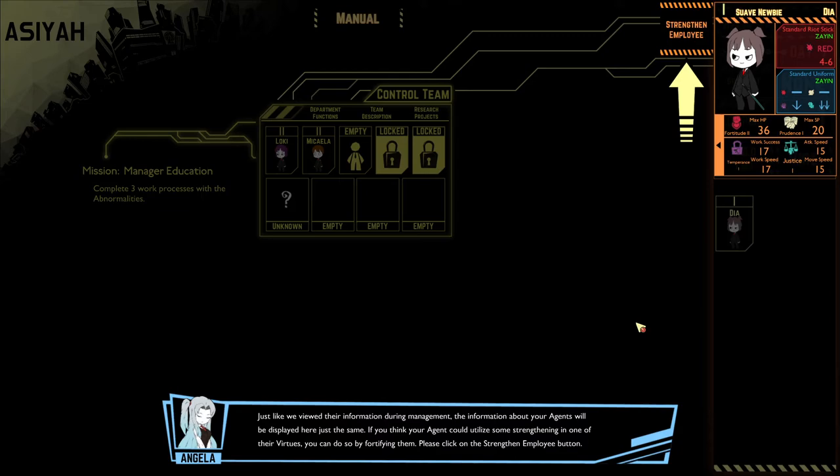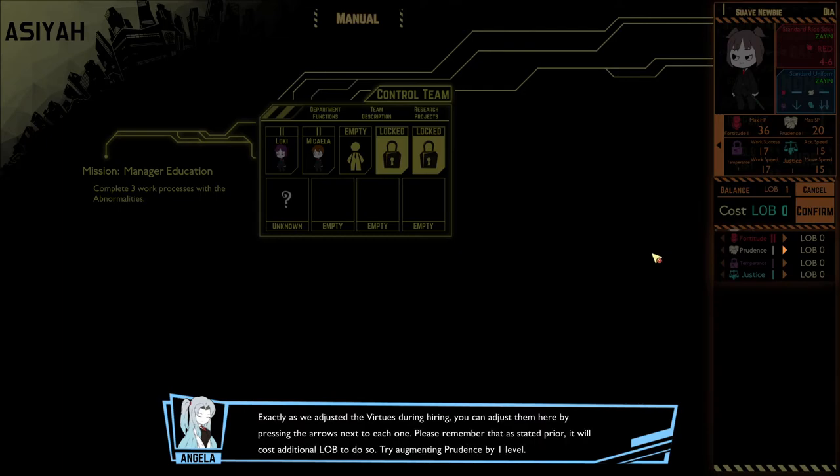Just like we viewed their information during management, the information about your agents will be displayed here. If you think your agent could use strengthening in one of the virtues, you can fortify them. Please click on the strengthen employee button. Exactly as we adjusted virtues during hiring, you can adjust them here by pressing the arrow next to each one — it will cost additional LOB. Try augmenting prudence by one level.